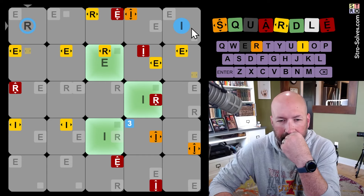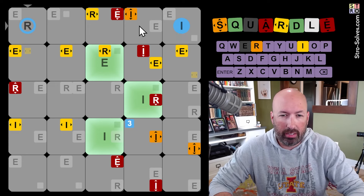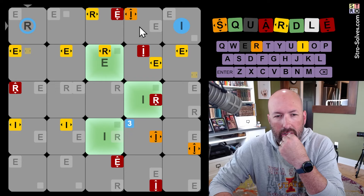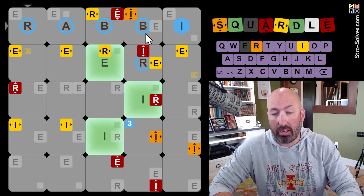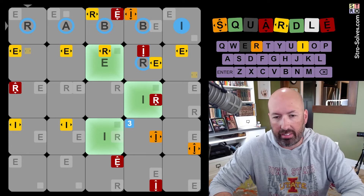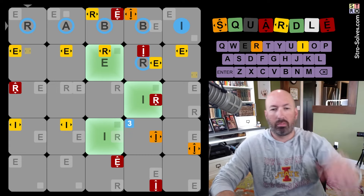So now we're starting with an R potentially. Otherwise, it's R, I at the end, or both. And it can't be radii because we can't put another I there. We could do rabbi with a double B. Because this would then be an R. And B, R, I — that's pretty good. Something like brick, bring, you know, there's lots of things that could be. Brisk. I think that's pretty good. Rabbi isn't a terrible guess there. I think it has a decent chance of being right, actually.